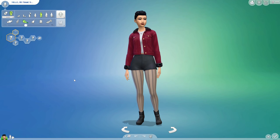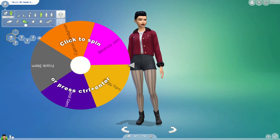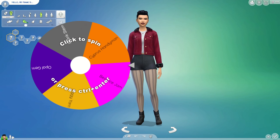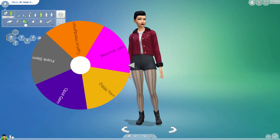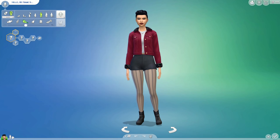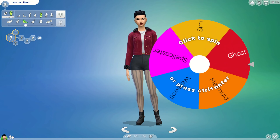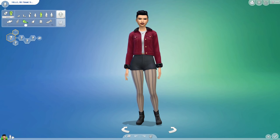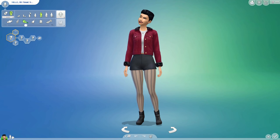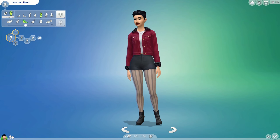We have our third character to choose. This is not our character — we need our little wheel spin, so let's turn on our Tiny Town characters and give that a click. Beatrice Jam is who we're going to use, and then we're going to do our Occult spin. Beatrice Jam is going to be a spellcaster — I love that.